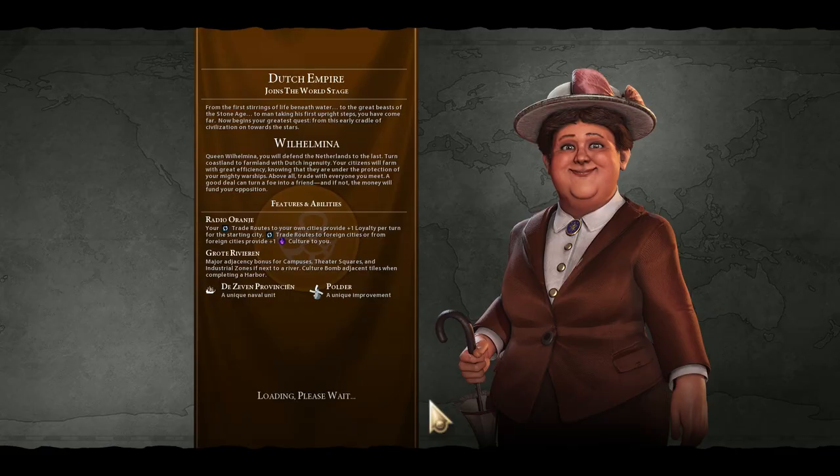From the first stirrings of life beneath water, to the great beasts of the Stone Age, to man taking his first upright steps, you have come far. Now begins your greatest quest, from this early cradle of civilization on towards the stars. Queen Wilhelmina, you will defend the Netherlands to the last. Turn coastland to farmland with Dutch ingenuity. Your citizens will farm with great efficiency, knowing that they are under the protection of your mighty warships. Above all, trade with everyone you meet. A good deal can turn a foe into a friend, and if not, the money will fund your opposition.